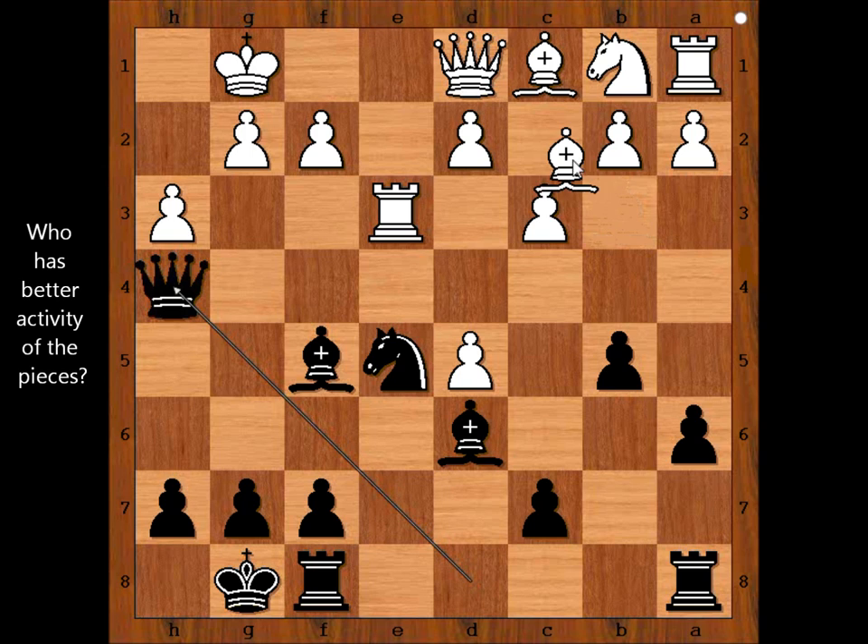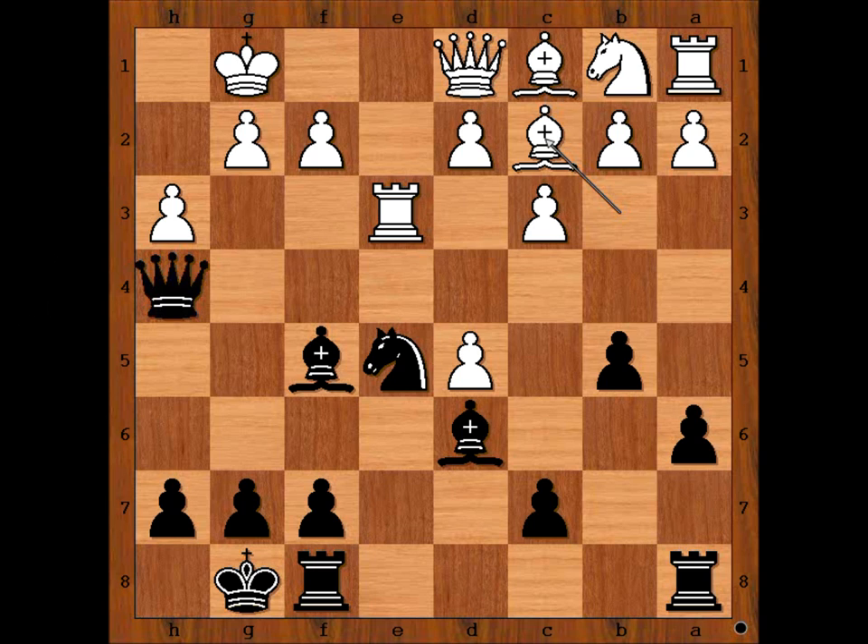Bishop to c2. It is black to move — any suggestions for black? Black played a very interesting move: knight to g4. Did I say h3 was preventing the knight from coming to g4? Well, pawn takes knight doesn't work. White played rook to e2.